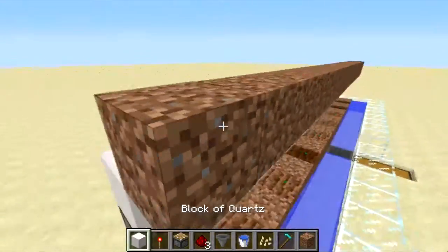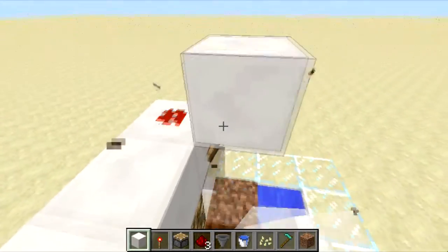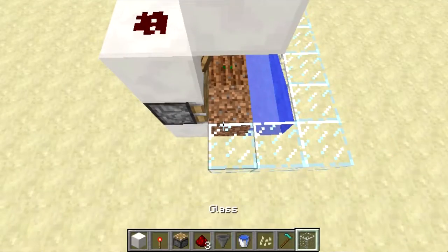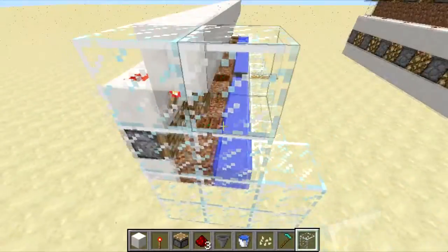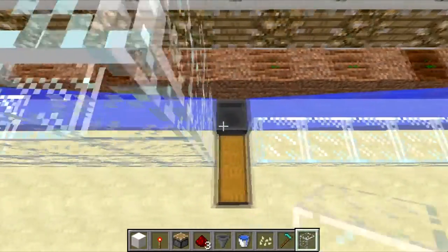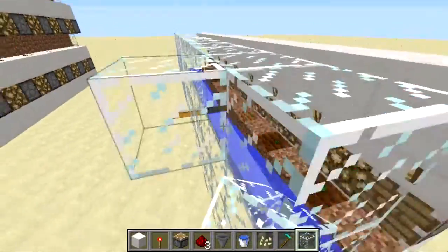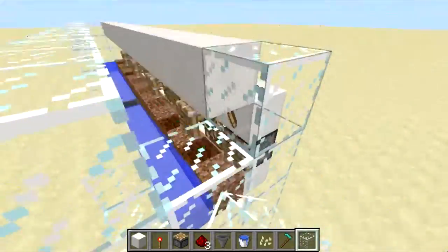Now if you wanted another layer, what you can do is just stack it up like that, and then you can just pile it up. Simple as that — the glass box on the side will affect it like it does with the box above, but yeah, just like that.